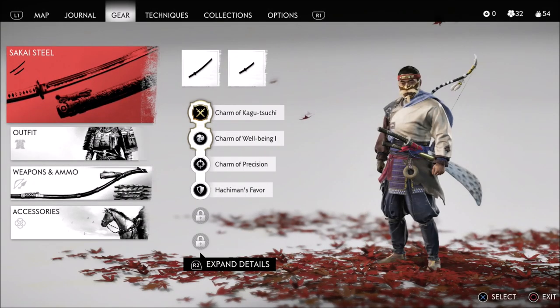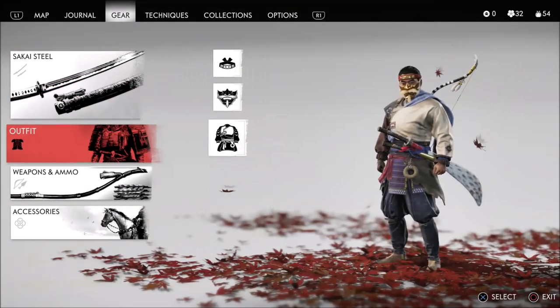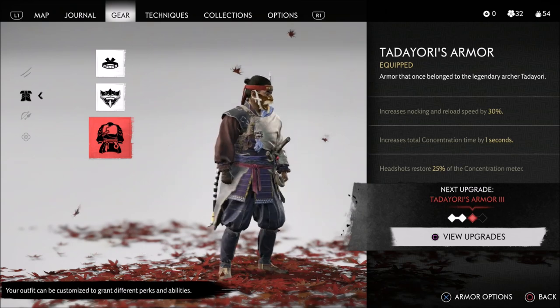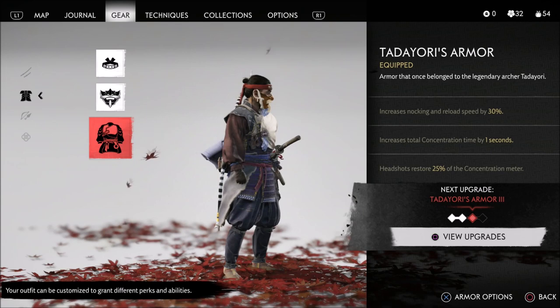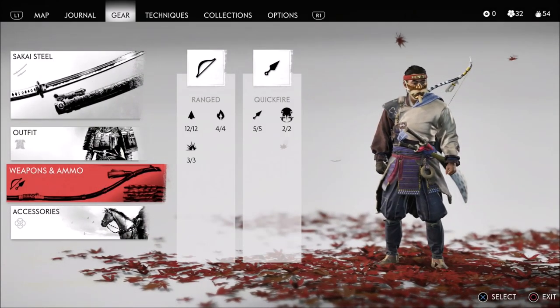Let me show you my gear real quick. While I was free-roaming, I got this weapon — it's a special one because it's part of a special mission. It allows you to do special strikes that really do a lot of damage. Side quests are really cool with the side stories. I also added new legendary gear — it's called Tadayori's Armor, from a legendary archer. This armor makes us more invulnerable to arrows and attacks.